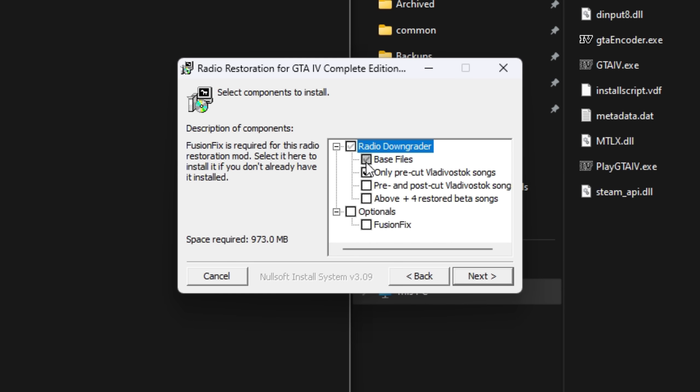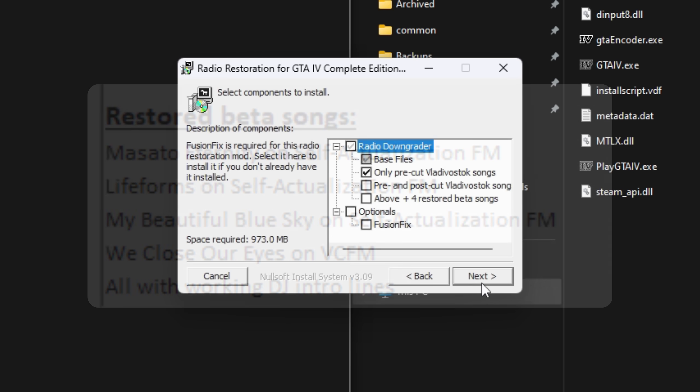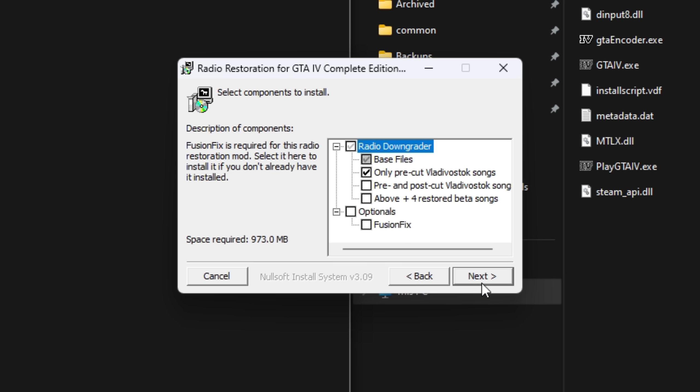Now we have several options. The Only Pre-Cut Vladivostok Songs option restores the original Vladivostok station before the 2018 patch replaced all of the songs with new ones. The Pre- and Post-Cut Vladivostok Songs option adds both the old and new songs to the radio station. The Above Plus 4 Restored Beta Songs option adds the pre- and post-cut Vladivostok songs while also adding 4 songs that were in the beta of GTA 4 but cut from the final release — these 4 beta songs even have working DJ intro lines. Personally, I'm just going to use the Only Pre-Cut Vladivostok Songs option, as this is the way Rockstar originally shipped GTA 4. The mod also provides an option to install Fusion Fix, but we already have that installed so we don't need to tick that box.